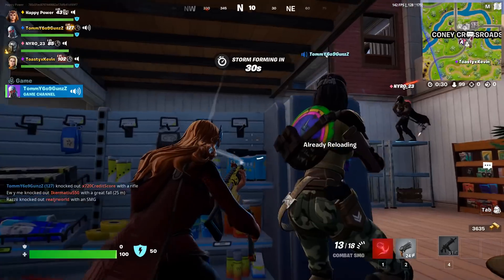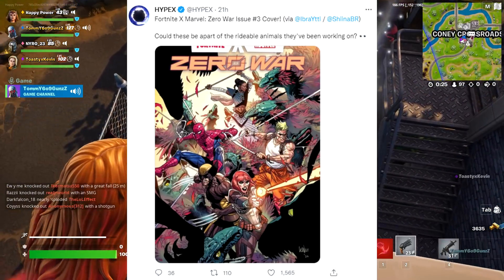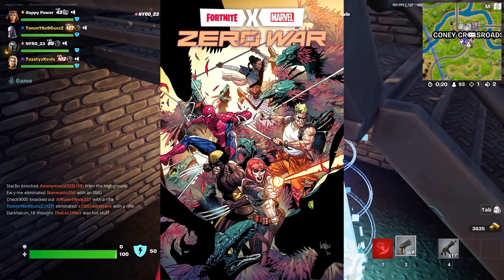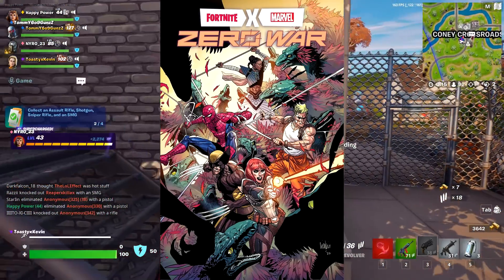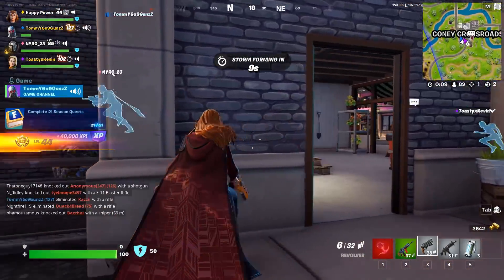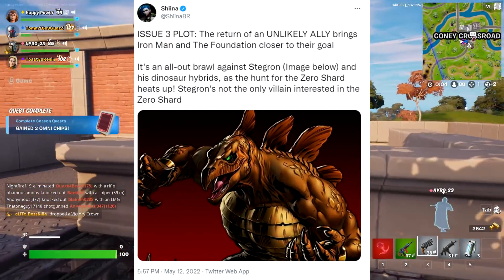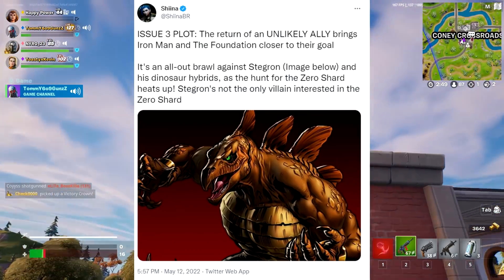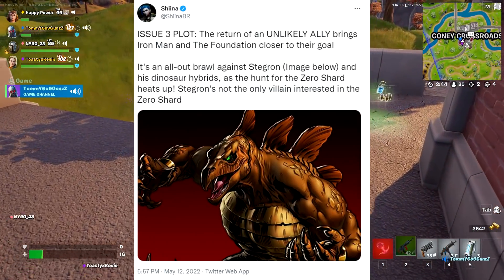We also have the Fortnite X Marvel Zero War issue cover number 3 — could this be part of the rideable animals they are currently working on? This cover is pretty awesome looking. We see a bunch of Fortnite characters, but we also see the first look at possible rideable animals that was just leaked out last week. We also have the plot of the Season 3 issue from Shinna: the return of an unlikely ally brings Iron Man and the Foundation closer to their goal. It's an all-out brawl against Stigron and his dinosaur hybrids as the hunt for the Zero Shard heats up.